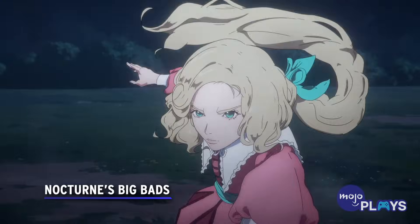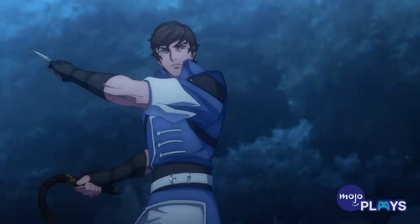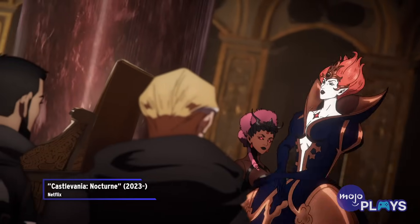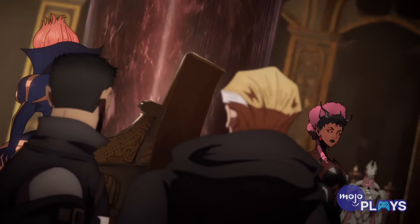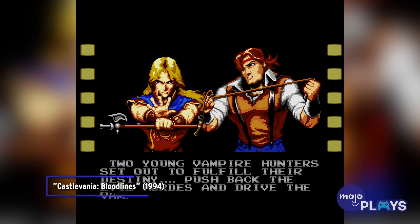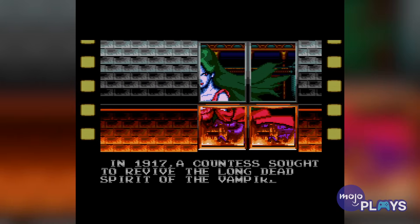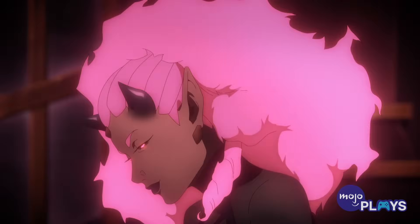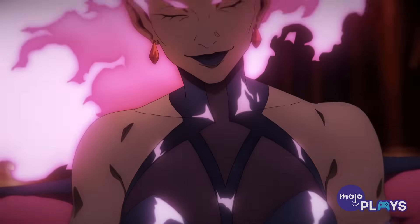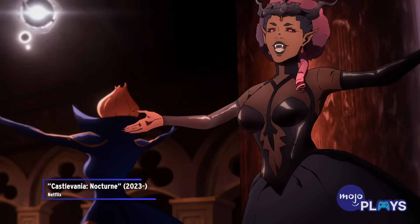Nocturne's Big Bads. When it was announced that Nocturne would focus on Richter, many players were expecting elements from Rondo of Blood and Symphony of the Night. While those elements are there, the villains come from a game set long after Richter's time. Bloodlines follows John Morris and Eric LeCard fighting the forces of evil. In that game, Drolta is a witch who serves her vampiric master, Elizabeth Bartley, who happens to be Dracula's niece. However, in the show, Drolta is a succubus working for the slightly differently named Erzibet Bathory. The show's main villain is said to be a vampire messiah whose immense power could easily be explained if the showrunners decide to keep her heritage.